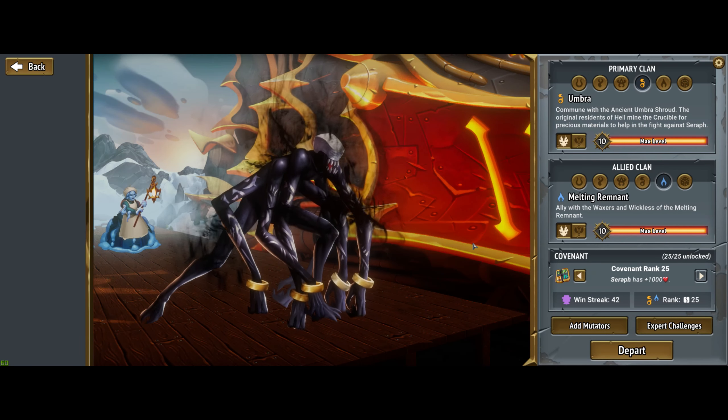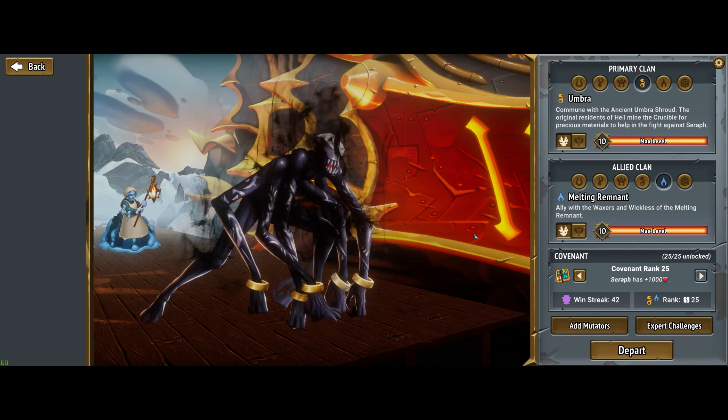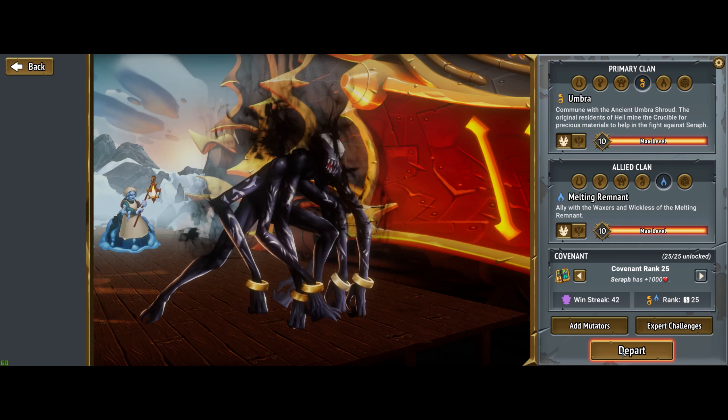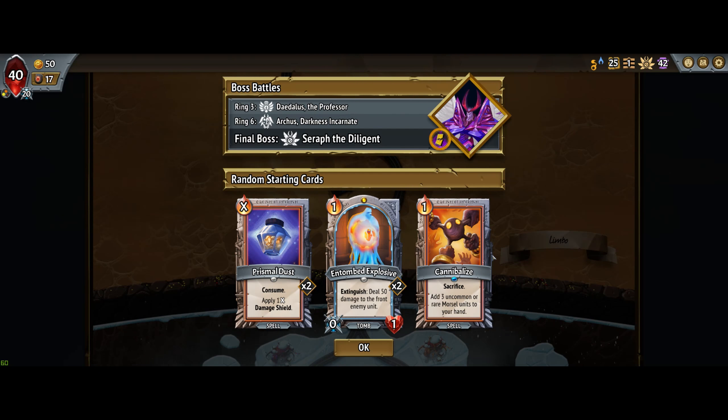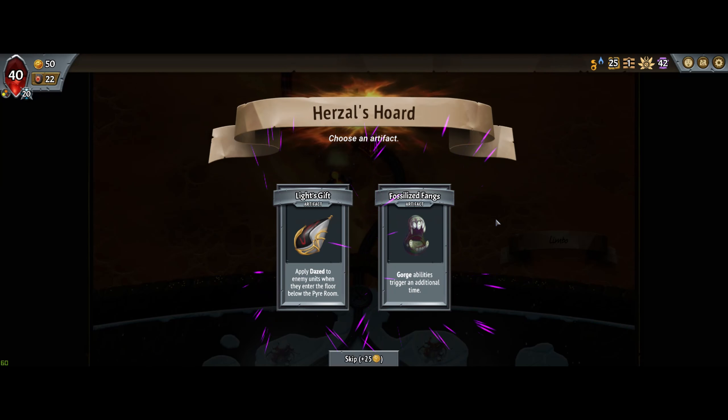Hello, we're gonna be taking on Umbra with Melting Remnant today as part of my completionist series, trying to tackle every combination in a row. I've already done that but missed some recordings, so making up for that right now. We got some entombed explosives, cannibalize, frismal dust, and we're against the Diligence, dazed in the Pyre room.